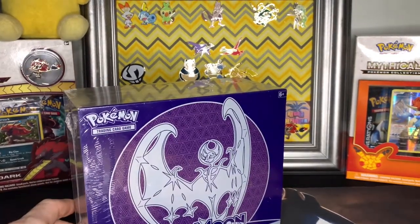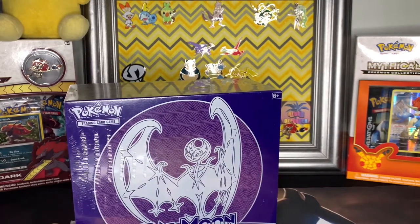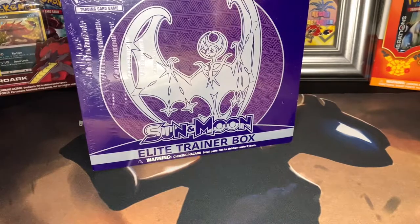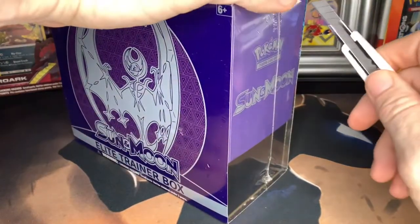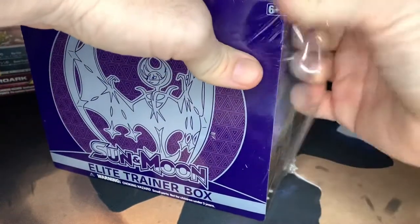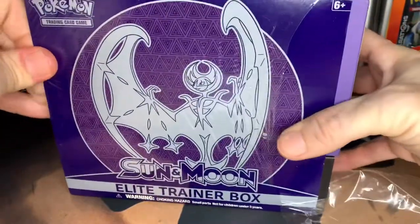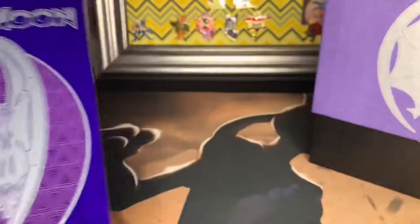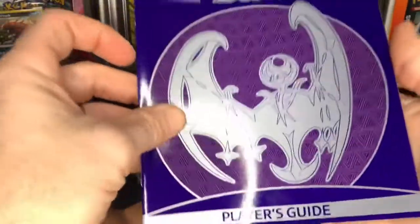I still have not once opened any Darkness of Blaze yet, but it will happen. So let's go ahead and jump right into this Sun and Moon base set. I'm pretty sure everyone knows what's in the ETB by now so I'm not going to go through every single thing, but most of it. I still don't know what the chase card is in this, so let's take a quick look in the player's guide and see what we can possibly get.